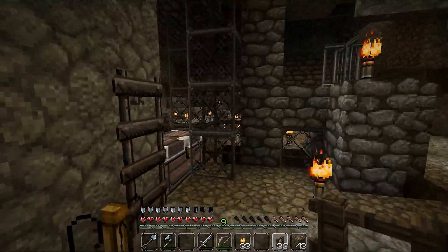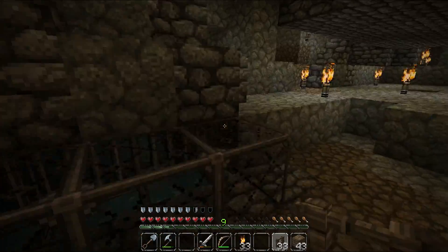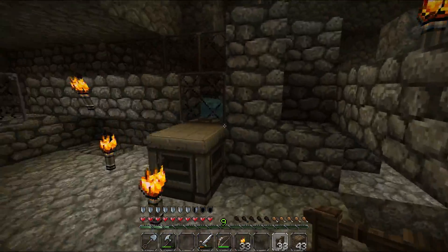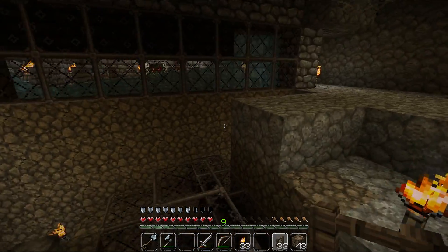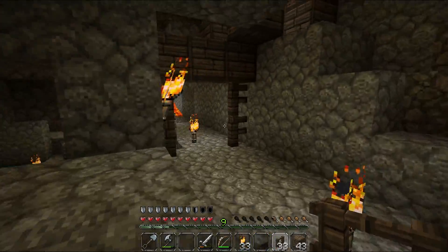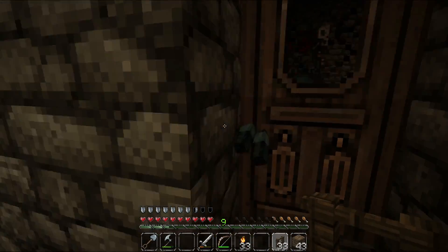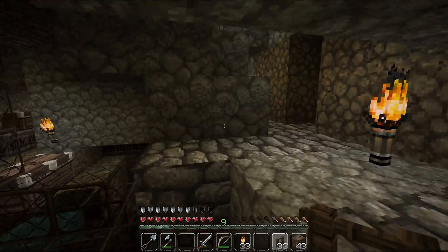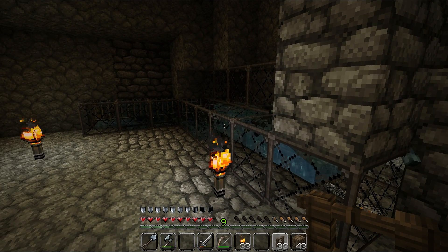Fortune III is a very nice enchantment as I need lots of coal and redstone for my buildings. Here we have our only spawner — and another one somewhere here; it's closed off. We have another spawner upside, right there, and two of them nearby — right here. Those give a very good yield, very high at least for me.